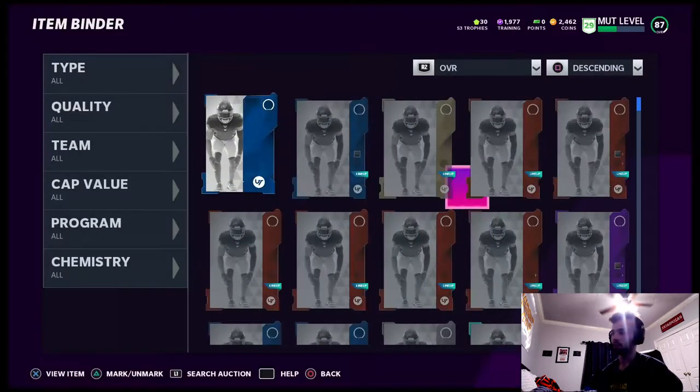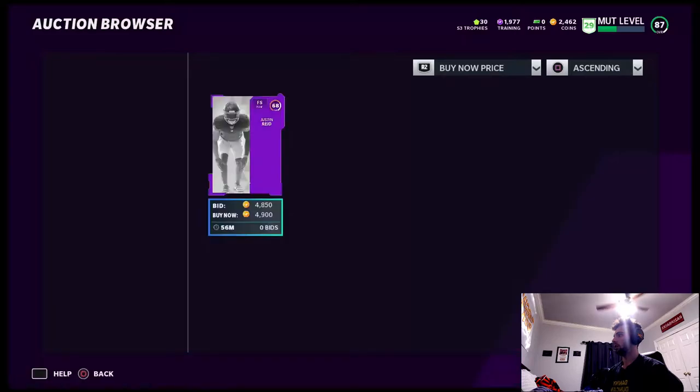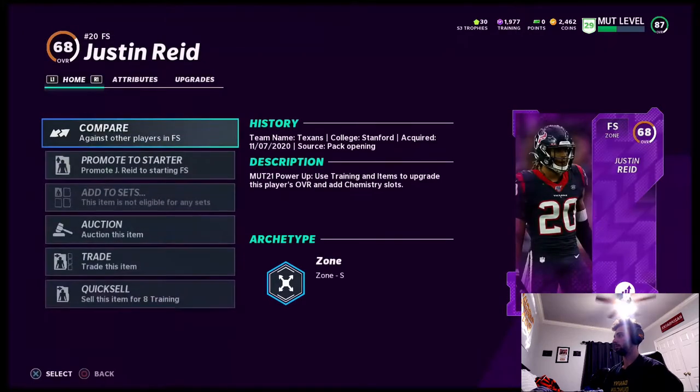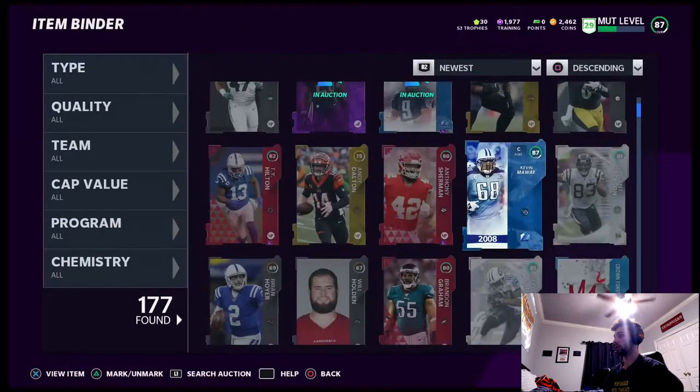Like the video, subscribe. I'll show you what we've gotten from these packs already. Xerxi retweeted — shout out to Xerxi for that one. A power up for like 4,000 coins, that's pretty good. We literally made so much coins off that because of that Steve McNair. He's a good quarterback, that is a really really good card.